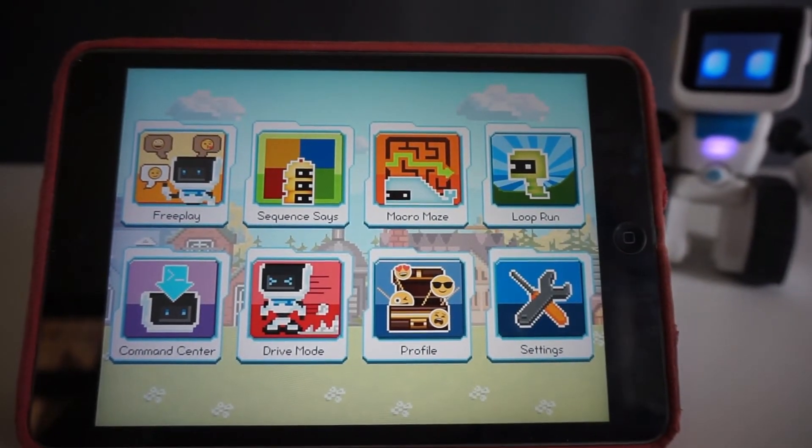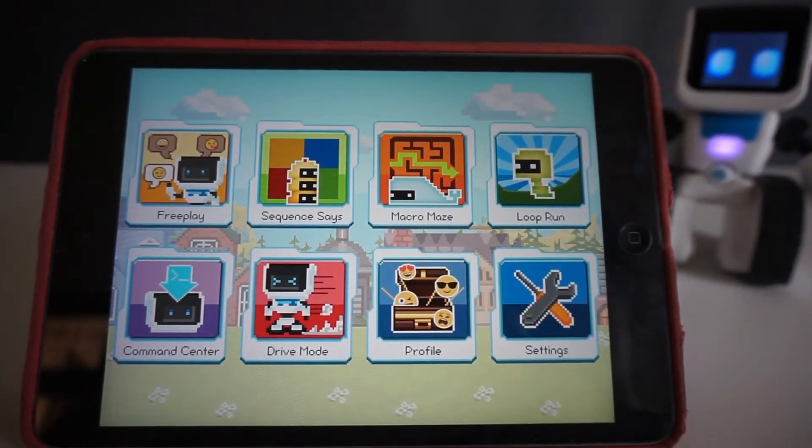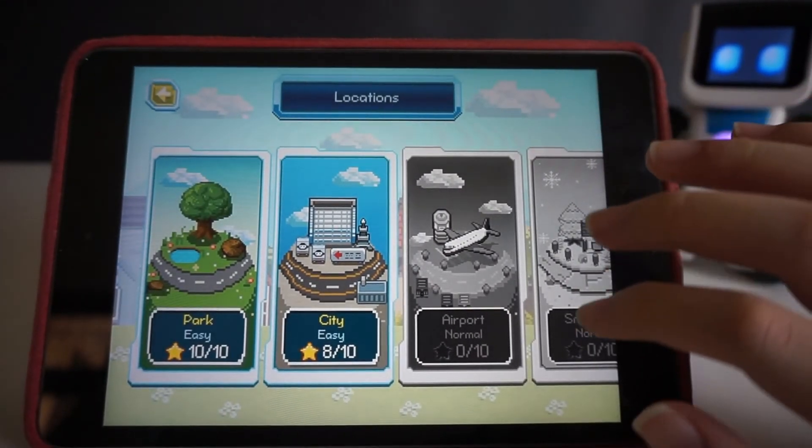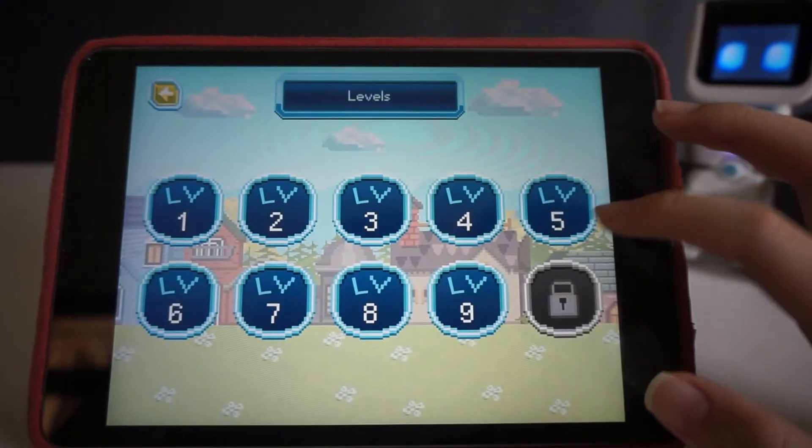You can play many fun games with Koji on his app. One of them is Macromaze. Select your level and start playing.